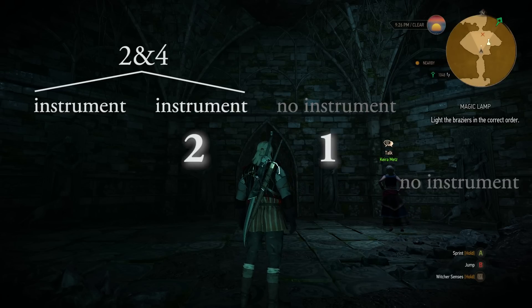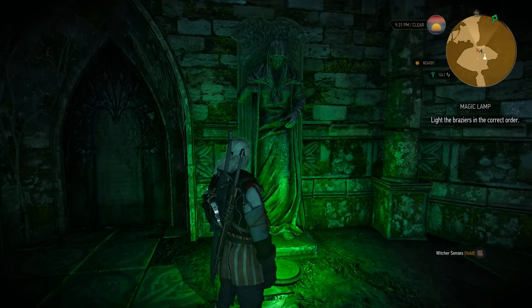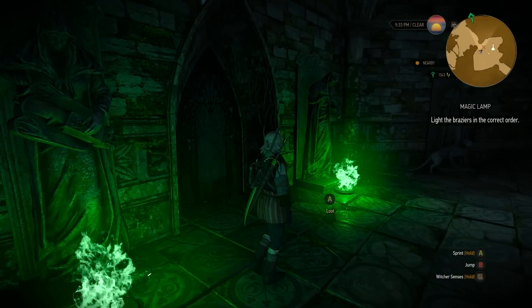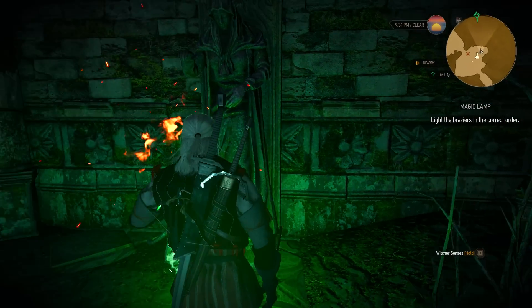That's pretty much it. The first light to ignite has to be this one — there is no other logical possibility. And with this we also know which one has to be number two and four. The remaining statue has to be number three at the outer right side.